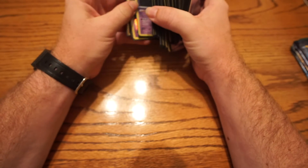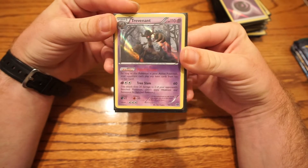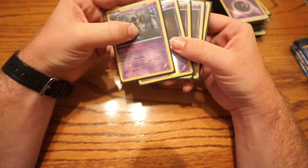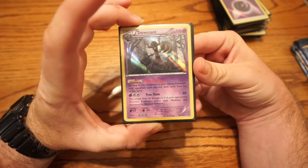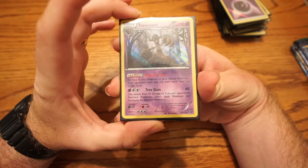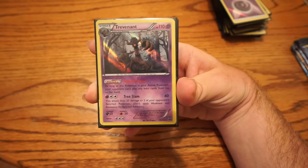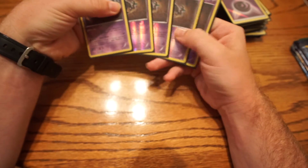I'm really happy I won first place. Trevenant is probably my favorite deck I've played so far, just because I'm more of a stun player and I like doing the item lock and just sitting back. It's a really perfect deck for a beginner like me — it doesn't take that much thinking, and it just wrecks a whole lot of decks.